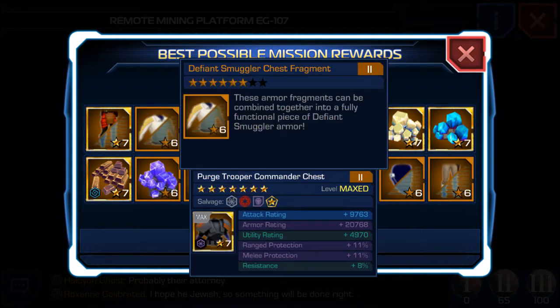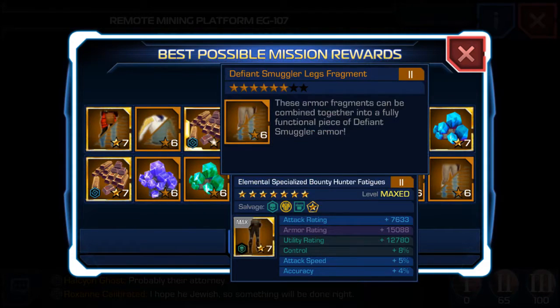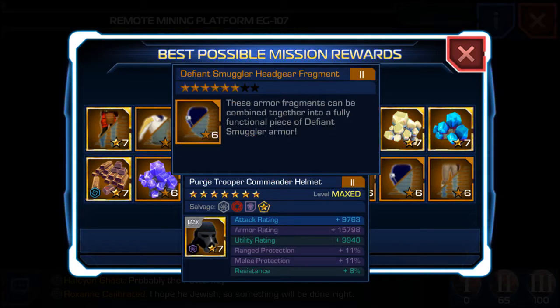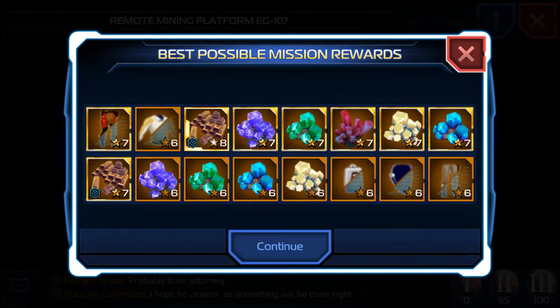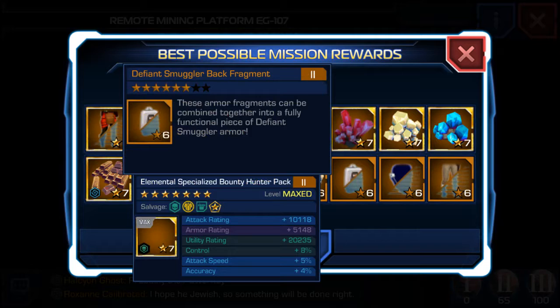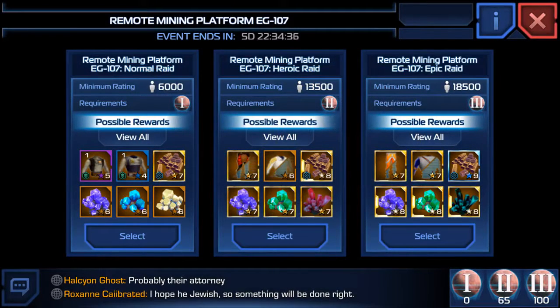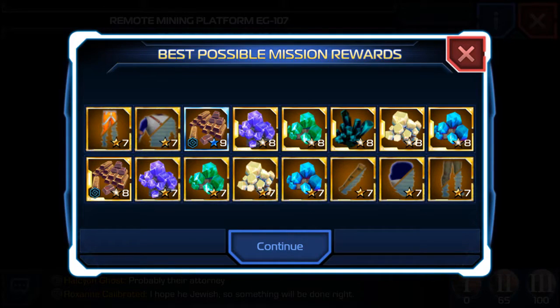I'll also be able to get the Defiant Smuggler Chest Fragment, and there are other things like Defiant Smuggler Legs Fragments, the Defiant Smuggler Headgear Fragments which are 6 stars out of 8, and Defiant Smuggler Back Fragment. So you'll get fragments for those armor pieces if you do this difficulty, but it's a bit more difficult than Normal Raid difficulty.